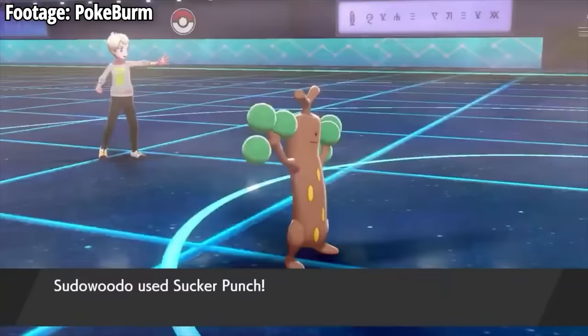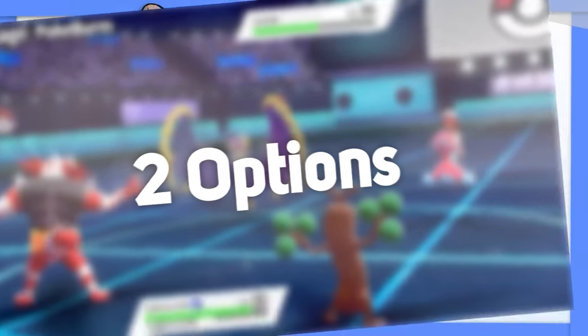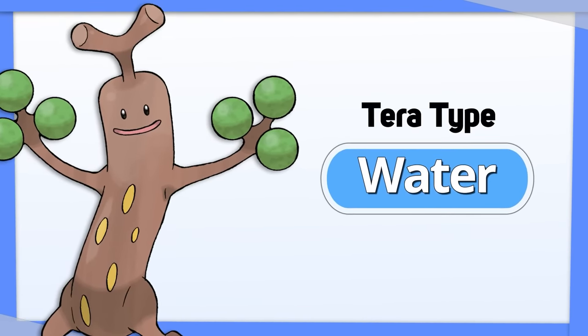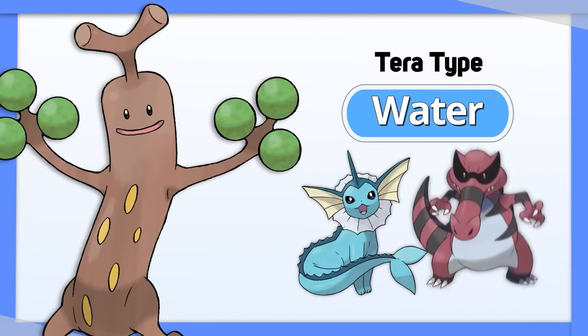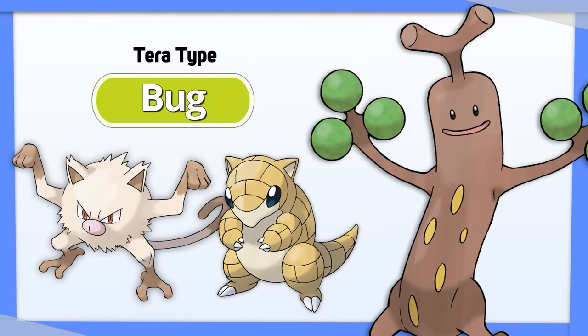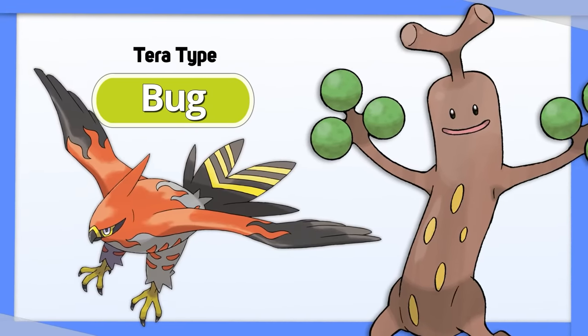Tsareena is tough because it doesn't have a ton going for it, but there are two options to consider. First, Tera Water — a well-balanced type overall that can help deal with opposing Water and Ground types. Second is Bug, which sounds weird because Bug is the worst type, but it actually works really well here. It resists Fighting and Ground, and you don't have to worry so much about the Fire and Flying types that lose to Rock.